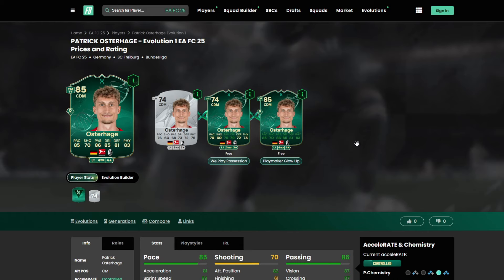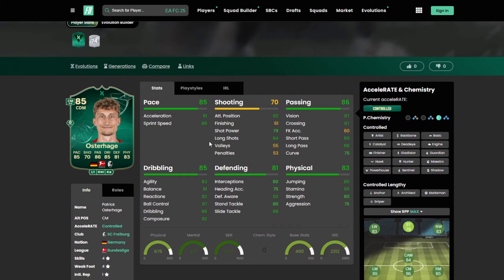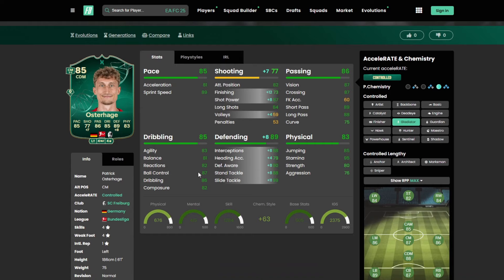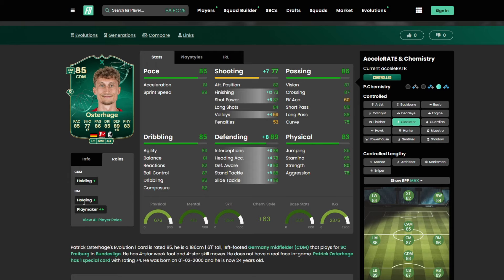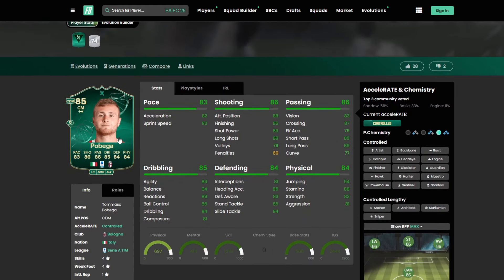Oster Hodge from the Bundesliga looks like a fantastic option — apologies if the name is mispronounced. Definitely prioritize him more as a holding midfielder rather than an attacking one. Shadow is a good option, Anchor is fantastic as well. If you do want to play him in a more attacking role, a Glider could be very good too, but he'll still be better as a holding midfielder. Four star, four star — Holding Plus as a CDM, Holding Plus Playmaker Plus Plus as a CM. Play styles: Golden Decisive Pass, Long Ball Pass, Tiki Taka, and Slide Tackle.